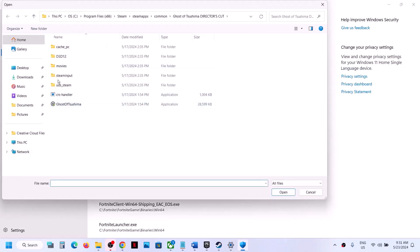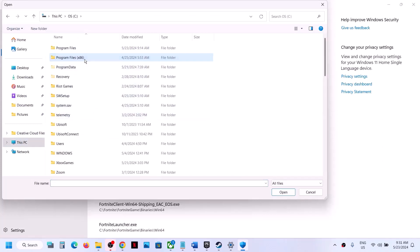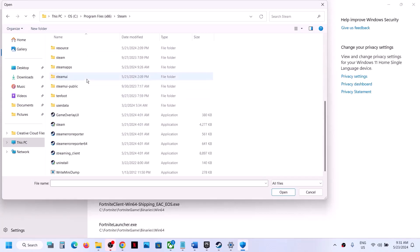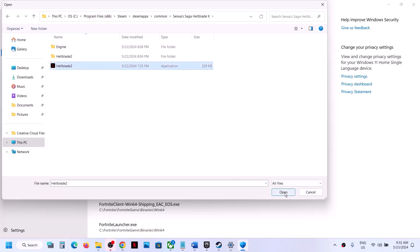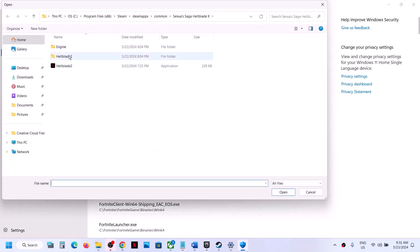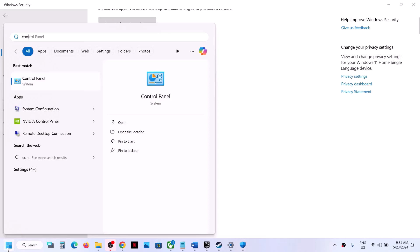Click Add an Allowed App, then Browse All Apps. Go to the game installation folder — if the game is installed in C drive, open C drive > Program Files (x86) > Steam > SteamApps > Common folder, then open the game folder, select the game EXE file, and click Open. Again click Add an Allowed App > Browse All Apps, then open the Hellblade folder > Binaries > Win64, select the second EXE file, and click Open.